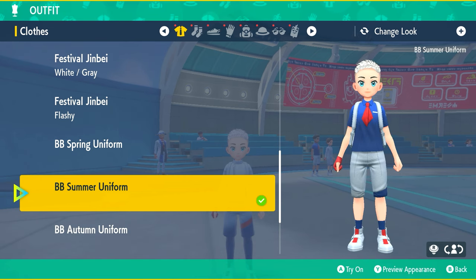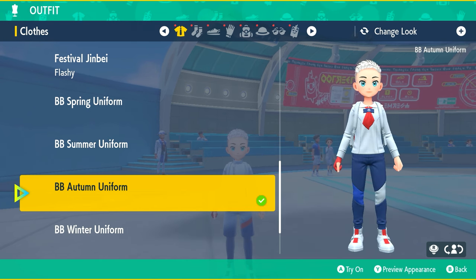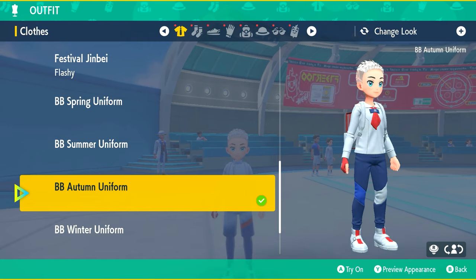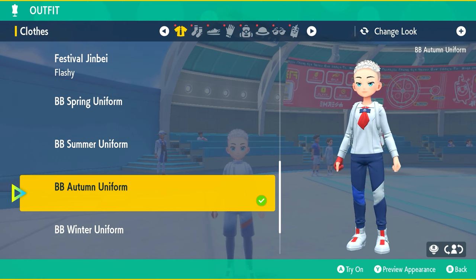We have the BB Summer uniform — looks like this, pretty interesting, looks like a salesperson for some reason. Then the BB Autumn uniform, looks like this — looks pretty much like a sailor. I feel like a sailor when you actually started the game wearing this; this was like the first one it assigned to me, and I'm sure it's probably going to assign it to all of you guys as well.